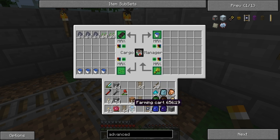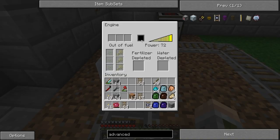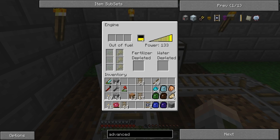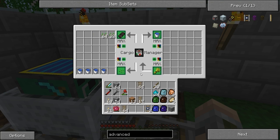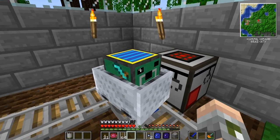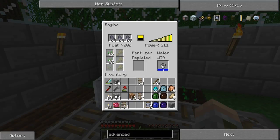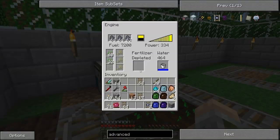We want it to take out fuel and seeds and dump wheat. We also want it to fill up water. If this works as I think it does, all I need to do now is tell this one to use solar power. And look at that — it is pulling items. And it took the seeds.